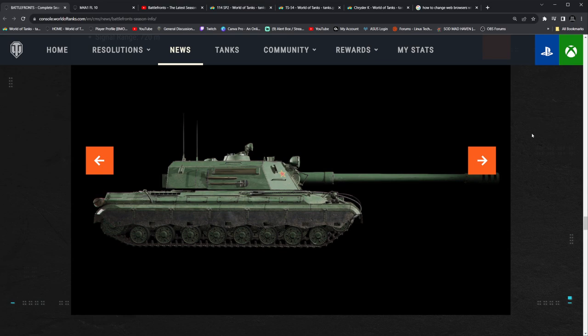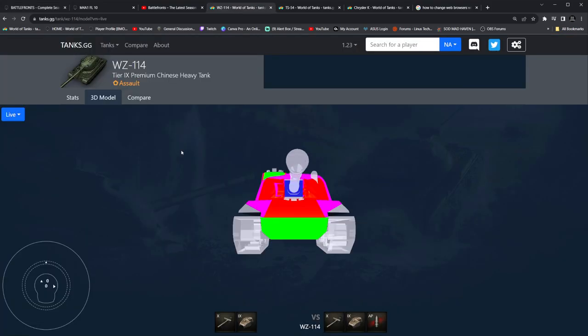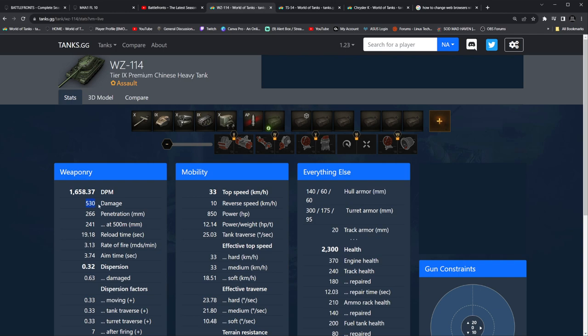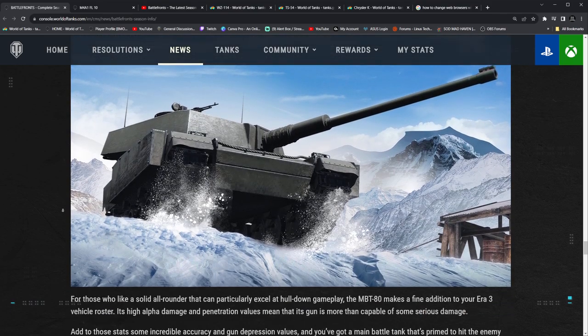I'm actually kind of stoked to see this come into the game. I've been waiting personally to see them add the WZ-114, because this is actually a premium tier 9 that I enjoy playing over on PC. It's got a really long reload for 530 alpha — look at the DPM, 1,658. Really bad DPM. But 266 standard pen, and it's got decent armor, 0.32 dispersion — so really good dispersion values. 3.74 aim time on this one. This is what I've been waiting for to come into the game, but I guess we're going to be waiting quite a bit, and I'm going to be super stoked whenever it does.